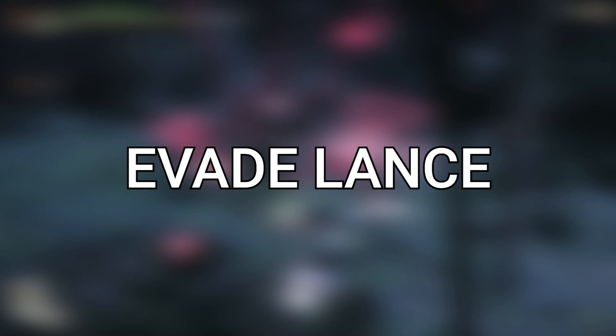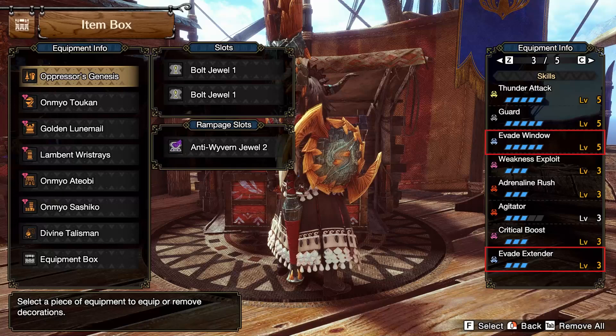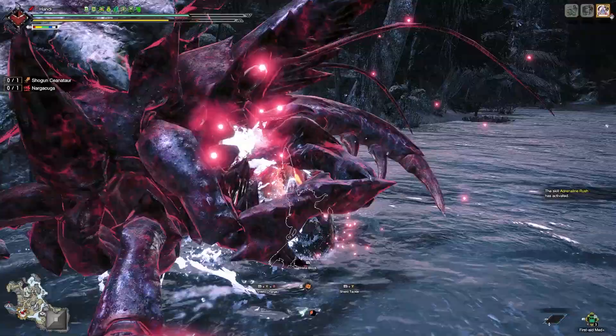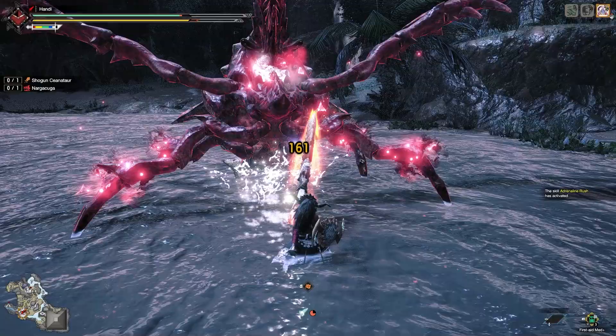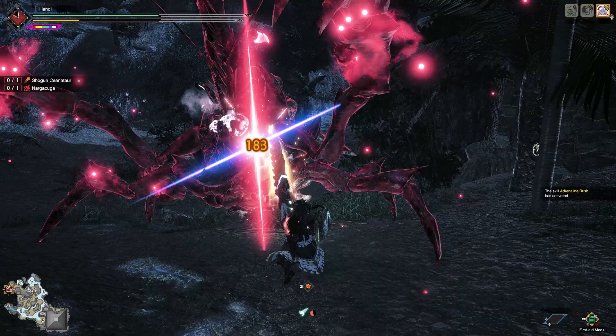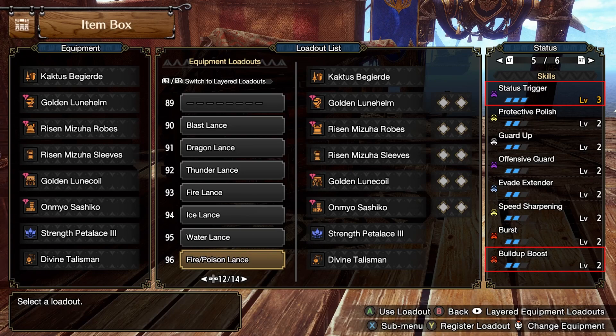If guarding through all of a monster's attacks doesn't sound appealing to you, there's other routes you can take. We all know what an absolute powerhouse both Evade Window and Evade Extender can be. When you throw those on Lance, it's actually extremely dope. I honestly prefer hopping rather than rolling to dodge through attacks — it feels like the timing is much tighter and precise to your inputs. With the abundance of skills we've gotten through Title Update 1 and beyond, you'd be doing yourself a disservice if you didn't at least give Evade Lance, aka Hop Lance, a chance.